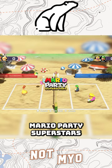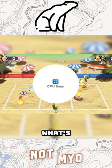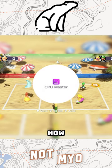I tried to get a perfect match in Beach Volley Folly in Mario Party Superstars. I could have taken the easy way out by setting the CPUs to easy mode, but what's the fun in that? So I set the CPUs to master mode just to see how good I am.